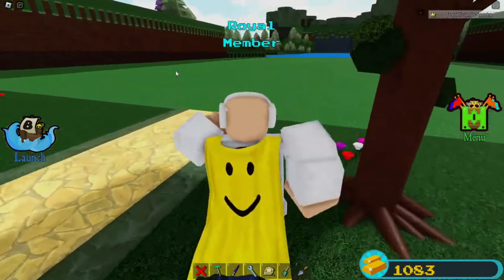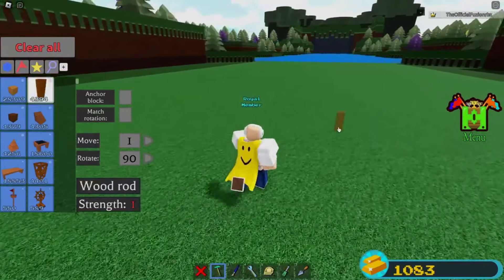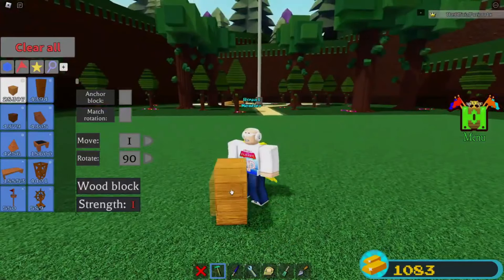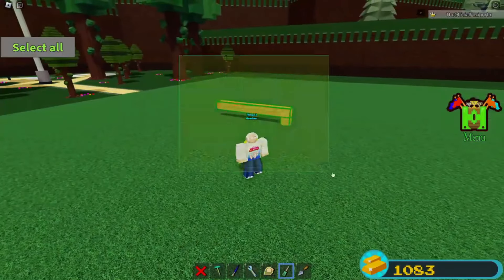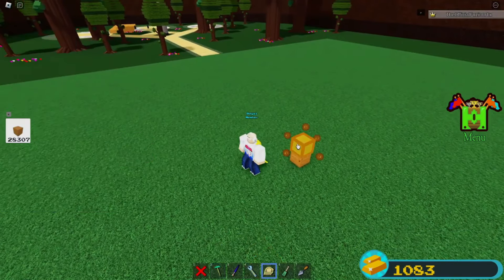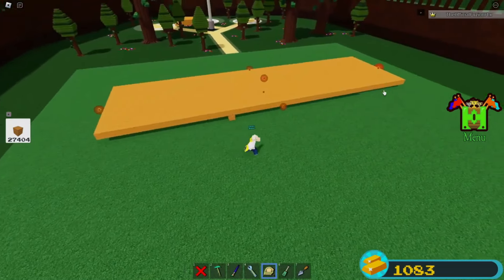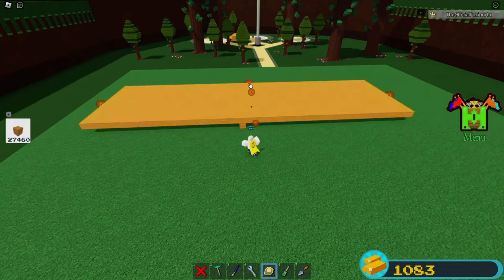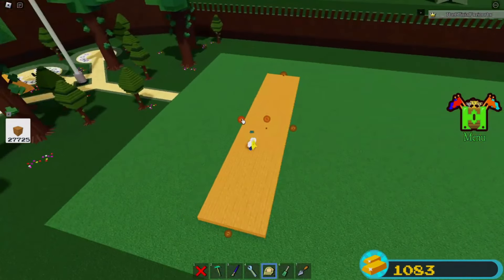Alright, first things first, I'm going to make sure everything is cleared so I don't build over anything. I'm going to place a block right here, just like this, and then another block. Make sure everything is anchored, okay? Now you can make your platform as big as you want or as small as you want. I'm going to make it literally this long to try to cover all the spawn points. You don't have to make it this long — it can literally be like the size of one block.